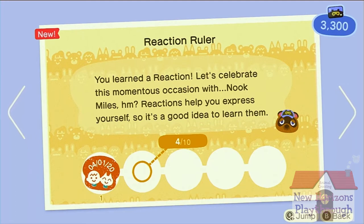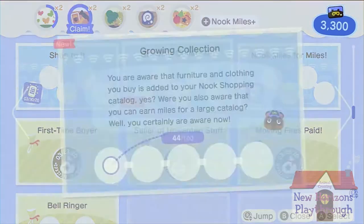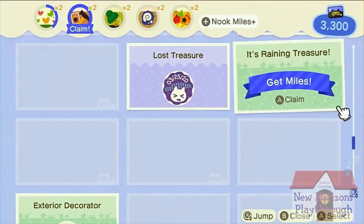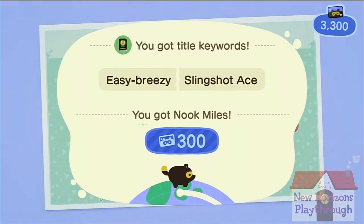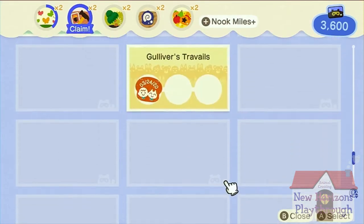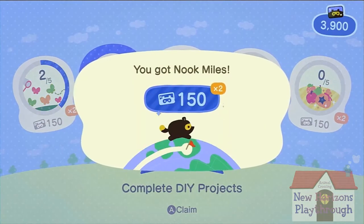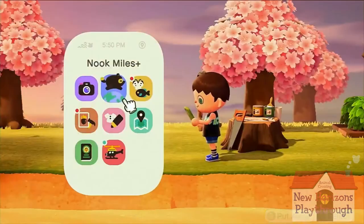Reactions help you express yourself, so it's a good idea to learn them. Growing collection. Raining treasure — sounds like it gives gifts attached to balloons. We've gotten nine of those so far, but the way things are going today we might end up getting like 20 by the end of today's recording session. We'll claim this. And Critterpedia.